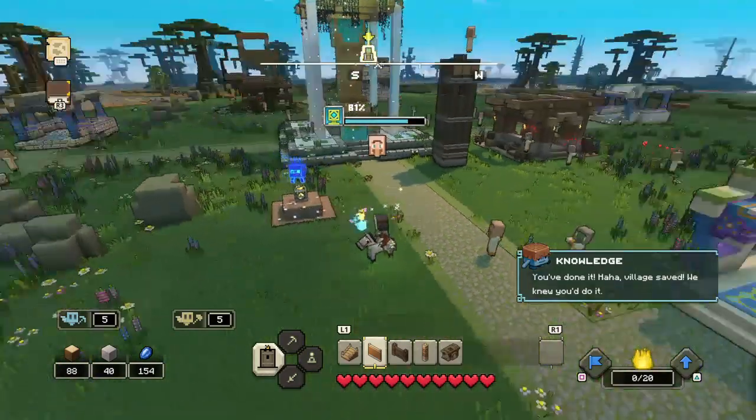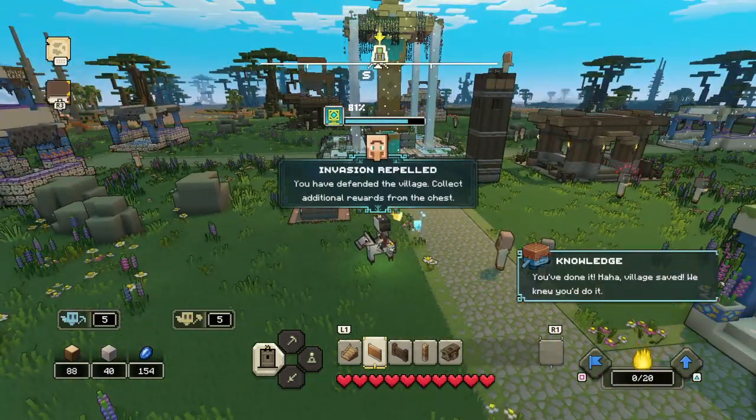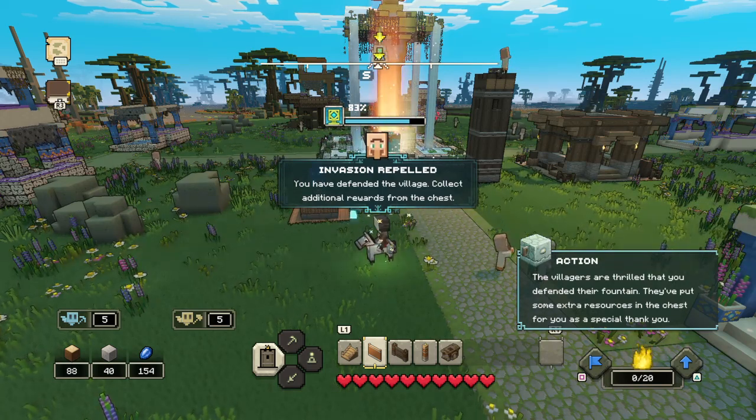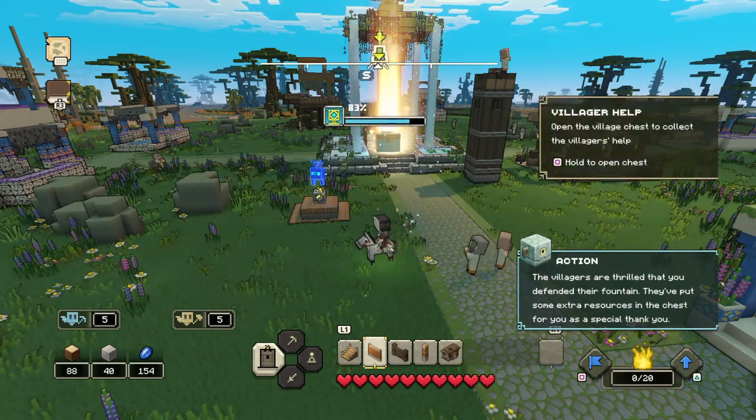You've done it! Ha ha! Village saved! We knew you'd do it. The villagers are thrilled that you defended their fountain. They've put some extra resources in the chest for you as a special thank you.